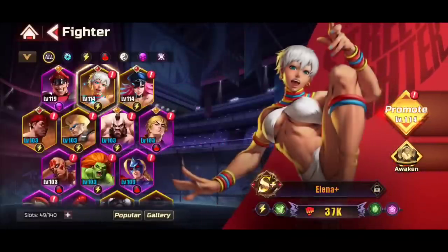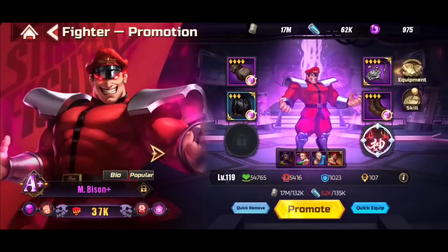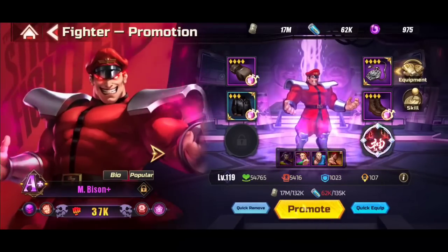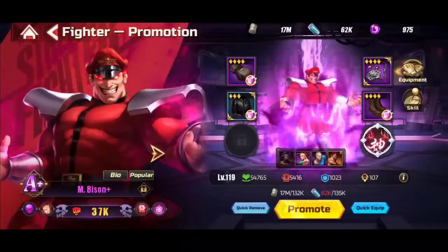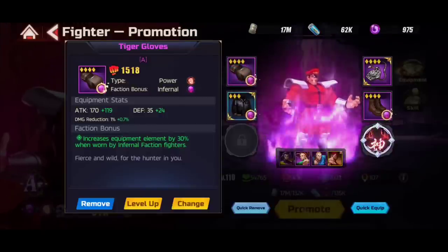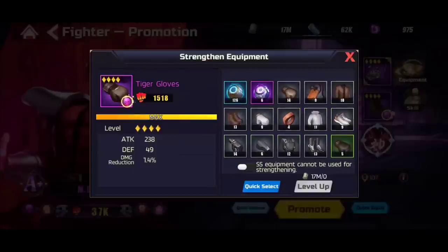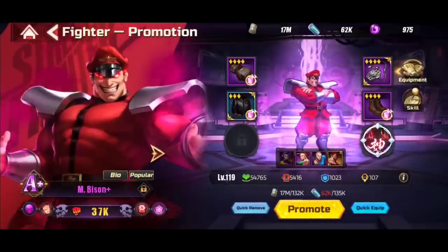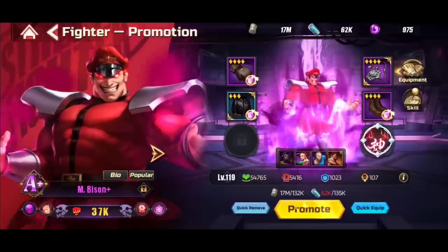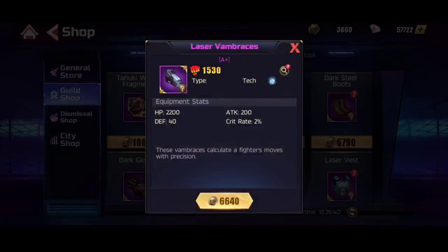Currencies are the lifeblood of building your fighters, but another thing you need to know about is gear. Using Bison as an example, you can see the gear slots on your fighters. There are two different types of gear to worry about in the first few days. Normal gear can be leveled up and is fairly cheap — you can quick-select gear pieces using the equipment drops that fall in the game to build this stuff, or by burning old equips you've outleveled. Let's look at the gear available in the shops.